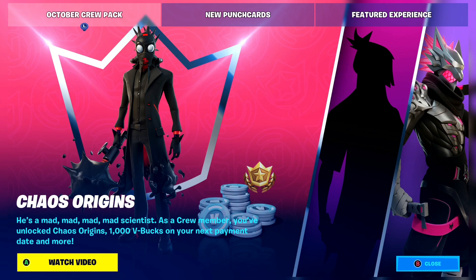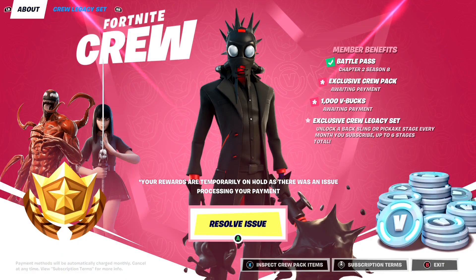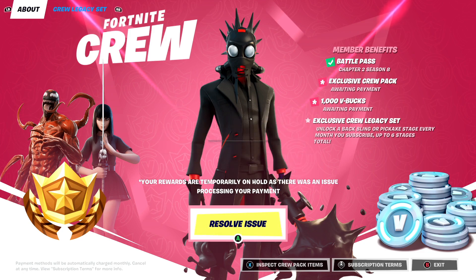As a crew member, you've unlocked Chaos Origins, 1000 V-Bucks on your next payment date, and more. If we head to the Fortnite Crew section, we can actually see all the rewards and the Chaos Origins skin. The Fortnite Crew is a monthly subscription service — with it, you get the battle pass for completely free when there's a new one, a free skin and pickaxe every month, as well as 1000 free V-Bucks every single month. Make sure you guys keep watching to find out how to get it for free.